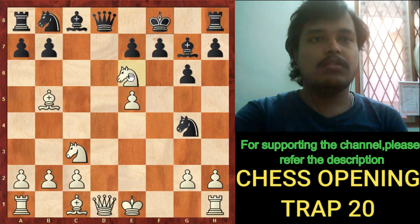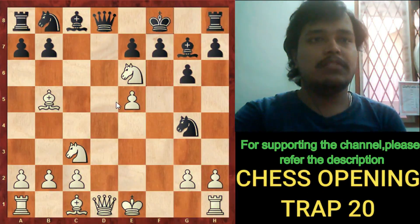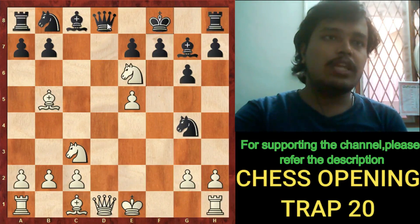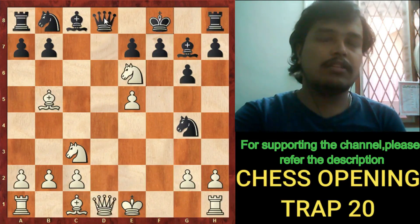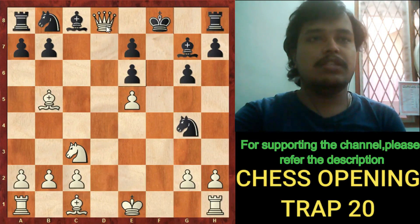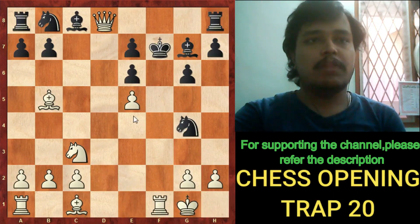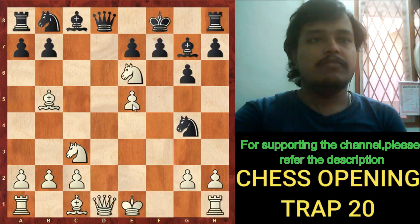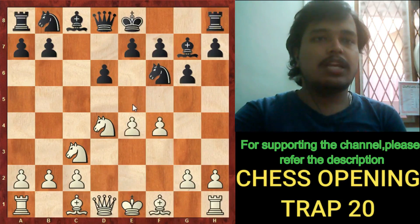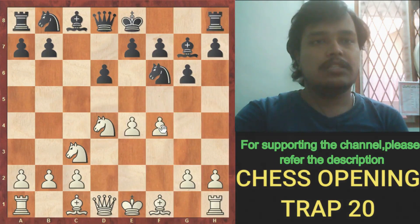But it is impossible to survive, because now Ng6 is played. There is a discovered attack on the queen and the king is given check. Black has to take the knight, then white simply captures the queen with the queen, and it's almost game over for black. This trap can occur in the Dragon variation when the pawn is on the f4 square. Hope you liked this video — if you did and are new to my channel, please subscribe. Thank you.